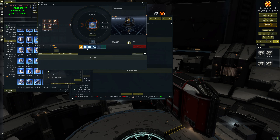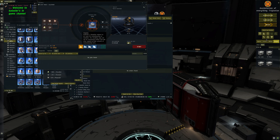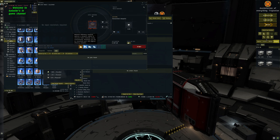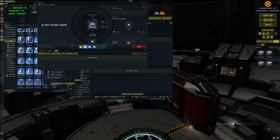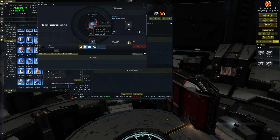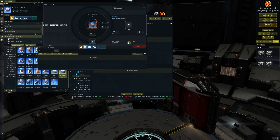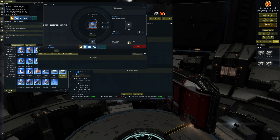To maximize profit on a blueprint, along the bottom you have manufacturing, material efficiency research, time efficiency research, and copying - we'll get into copying in a minute. To start, come to the material efficiency research tab. You do not need any input materials to do this, which is a nice bonus - all you need is some liquid cash.